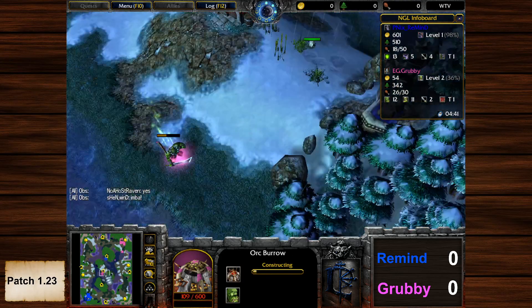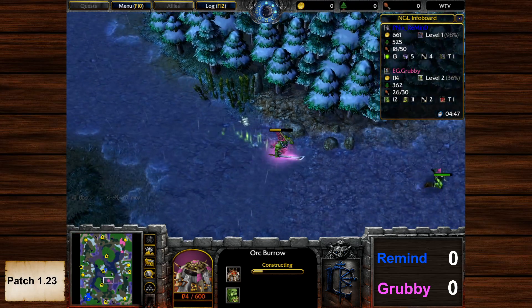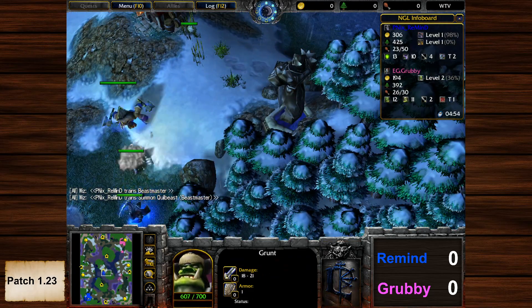Third Orc Burrow going up. The most exciting fights were occurring at the fountain at five minutes — nothing died, as they say. Maelstrom and Lost Temple are perfect maps for an Orc mirror, but not Melting Valley.